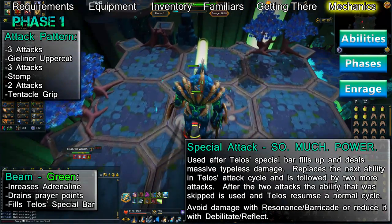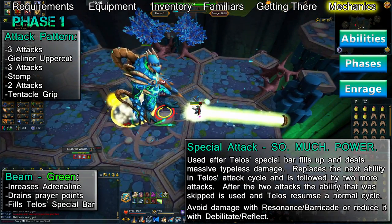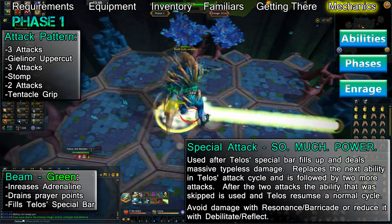This special attack does a massive amount of typeless damage, however it can be negated with Resonance and have its damage reduced with Debilitate and Reflect.